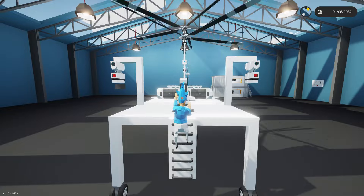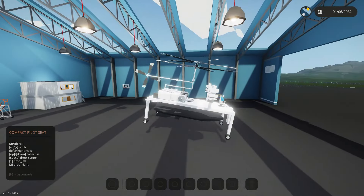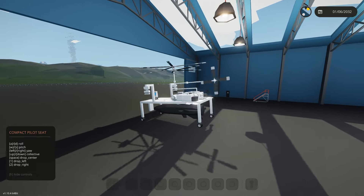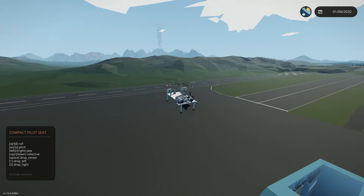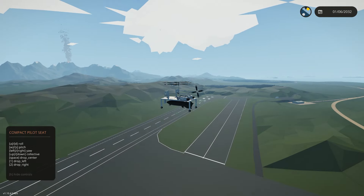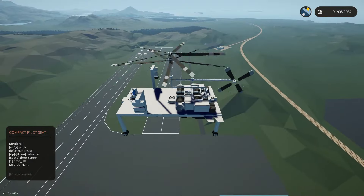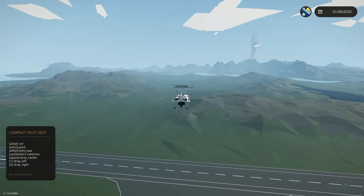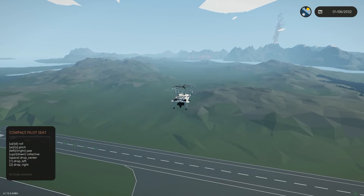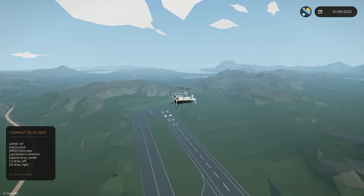I'm going to board this thing and test all three bombs. We're going outside of the hangar and starting to rise. This is actually pretty good at flying — the propellers appear to be held on by pipes, which is slightly concerning. I'm going to go decently high because these things explode pretty largely.